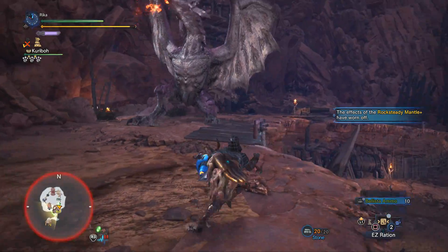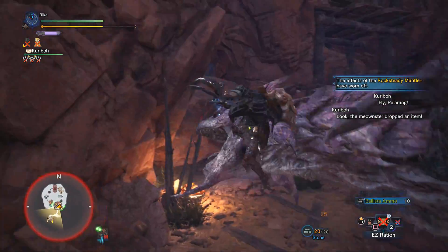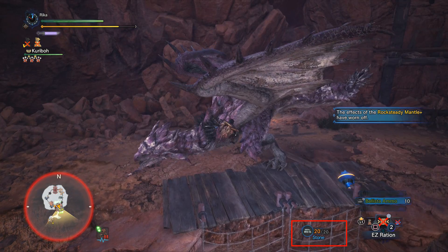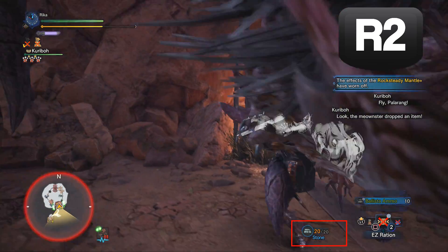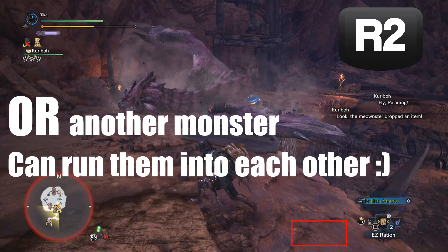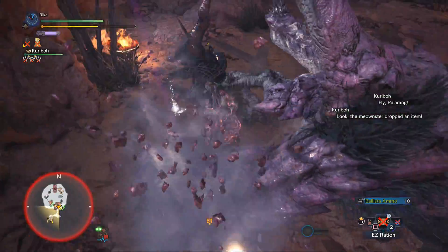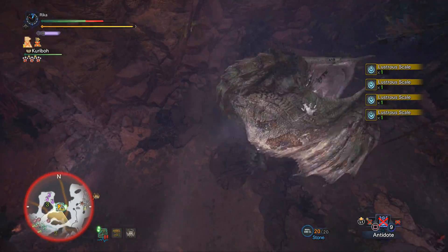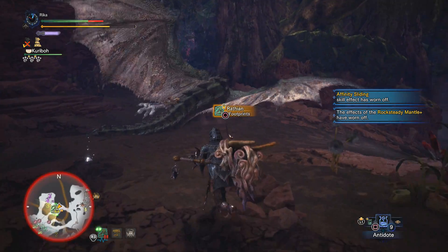The next major purpose of the Clutch Claw is the Slinger Unload. If the monster is not enraged and you're attached to the monster's face with any amount of ammo, you can press R2 to unload all your remaining ammo, which will send the monster running in whatever direction they're facing for a dozen or so feet. If they're near and facing a wall, they'll run and hit it, dealing a good amount of damage and then fall over similar to a knockout, giving you and your teammates some free hits. Against flying monsters, this will send them into the ground automatically even if they're not facing a wall — very handy against Rathalos or Kushala.